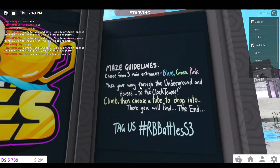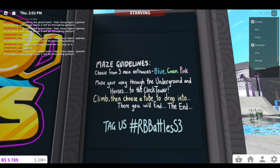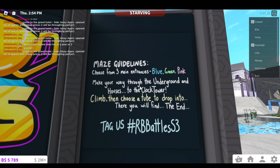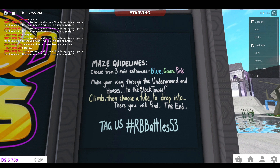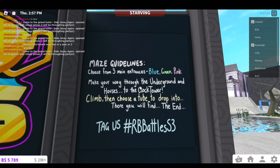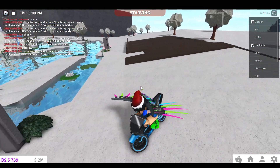Let's read the rules. Maze guidelines: choose from three main entrances — blue, green, or pink. Make your way through the underground and houses to the clock tower, climb, then choose a tube and drop in. Then you will find the end. Tag us at hashtag RB Battles Season Three.